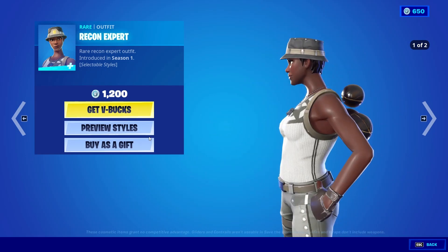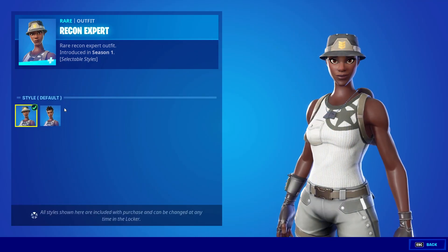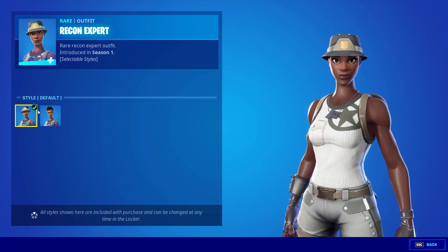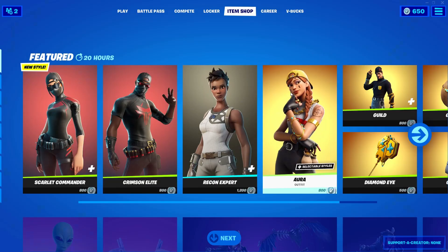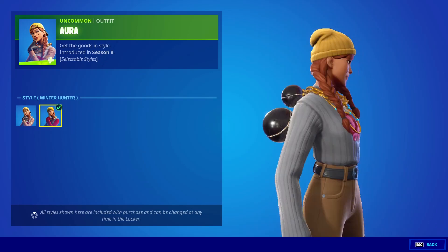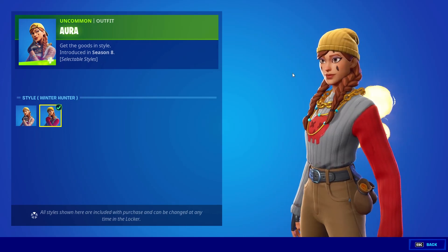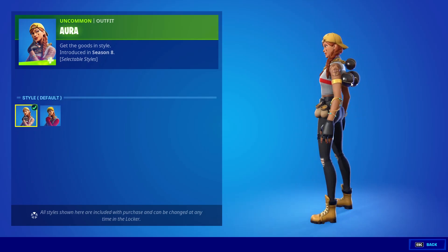For 1200 V-Bucks you can get her. Selectable style means you can wear it with or without the default — I prefer both, both are okay. The other skins are Aura and Gilt. The combination of both — Aura has two edit styles: one is the default, and another is the winter under style. The design with chains is pretty good.